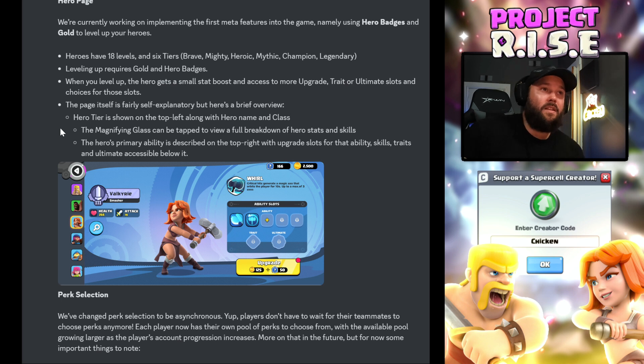Perk selection. We've changed perk selection to asynchronous — players don't have to wait for their teammates to choose perks anymore. Hey, that's huge. That was the biggest feedback I saw collectively from everybody. Each player now has their own pool of perks to choose from, with the available pool growing larger as the player's account progression increases. More on that in the future.